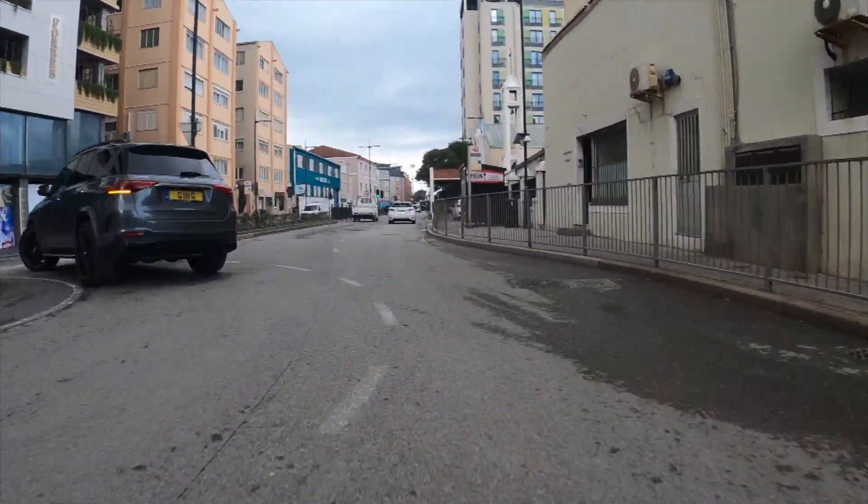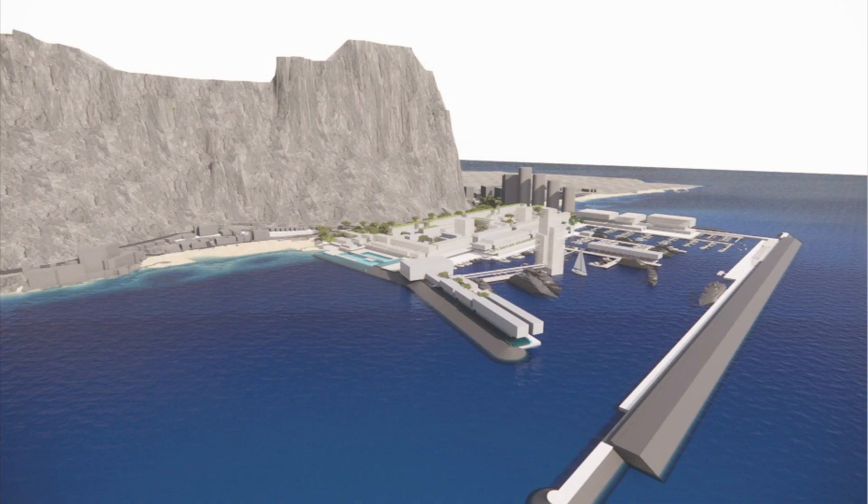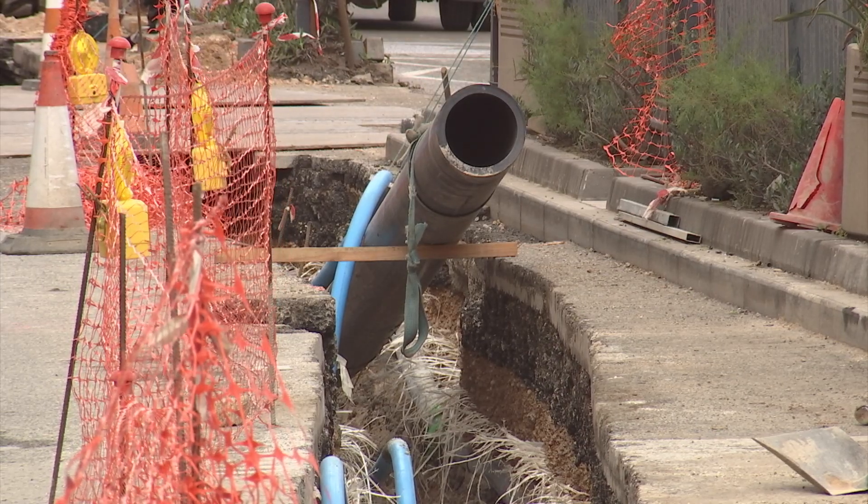The Eastside development could see close to 10,000 people living in the area, but with a centuries-old sewage network in town which becomes stressed at times of peak flow, technical services realized they're going to need a bigger pipe.